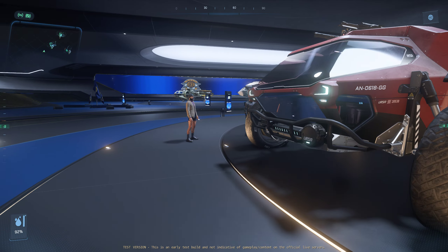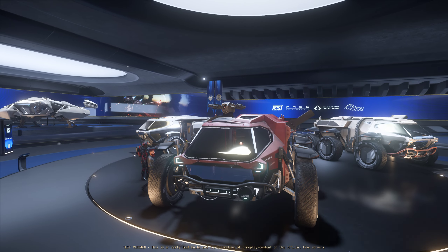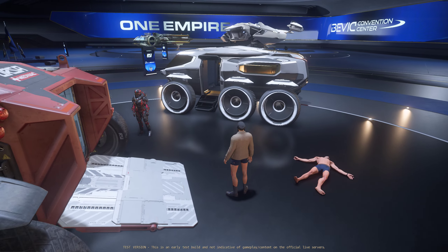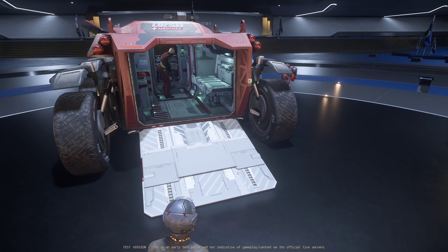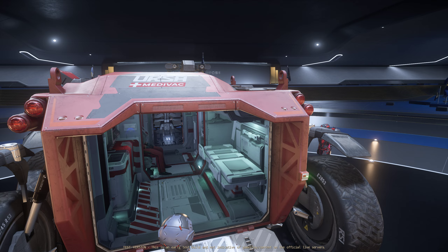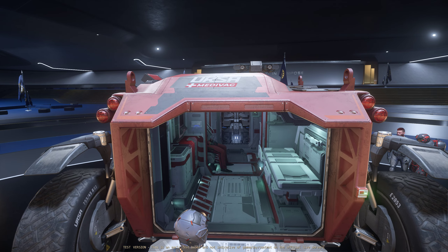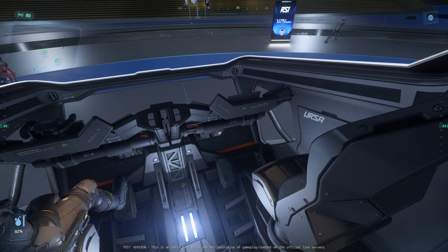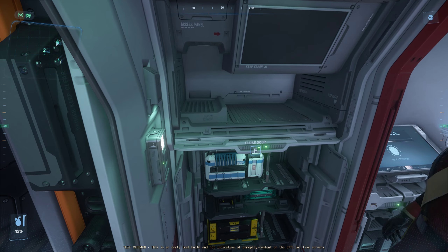Hello everybody, taking a look at the Medical Ursa on the show floor here in the PTU. This is the Ursa Medevac — a lot of people are lovingly calling it the 'Nursa,' because, you know, nurse, medical, Ursa. It's got some cool stuff: it's got a bed, a chair for an attendant, and it looks like we've got a driver and a co-driver seat, plus a nice shelf.